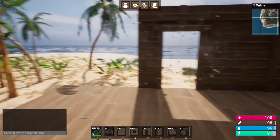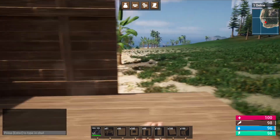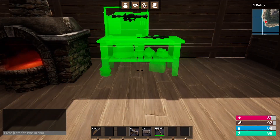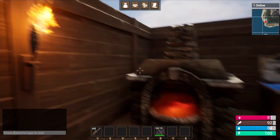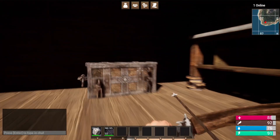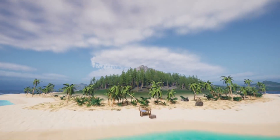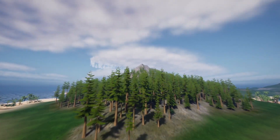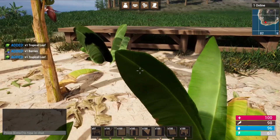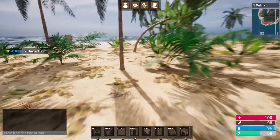We create an entire building system where you can build your own bases using foundations, walls, and ceilings, and you can upgrade your base from wood to stone and then to metal. We add a raiding system where you can attack other players and raid their bases for loot. Then we create an open world map with different biomes, procedural foliage, and every tree, rock, or bush on the map can be harvested for resources.